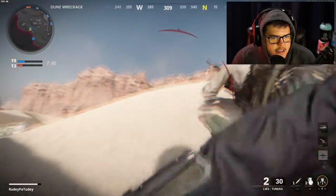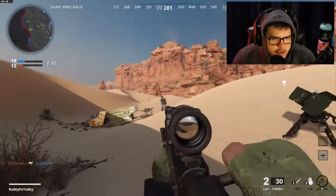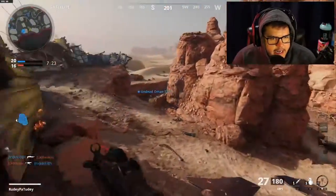That was embarrassing. And now I'm dead. This is why we don't come to the dunes. Guys, that's why I don't run a sniper rifle. I can't. It is early — I just woke up — however, that's no excuse. What was that aim? I just saw that guy's glint, I got scared. I had a sniper glint looking at me and I was like, I'm out of here.